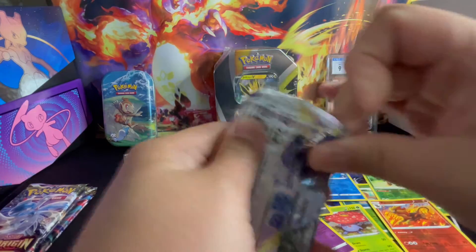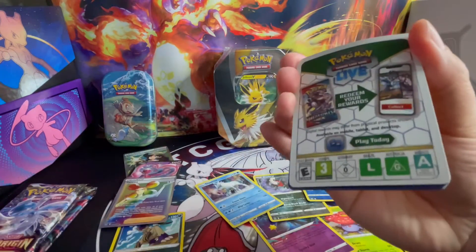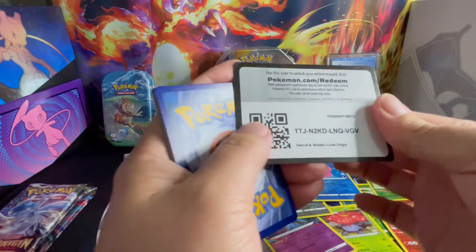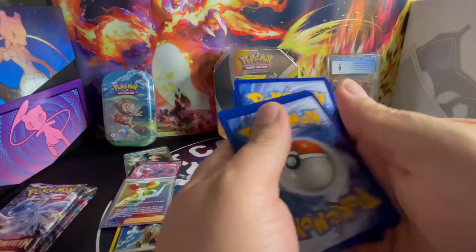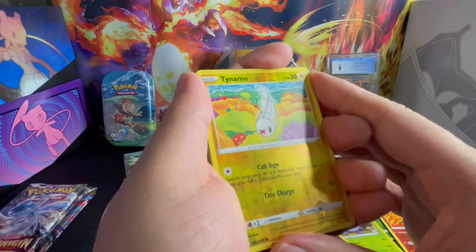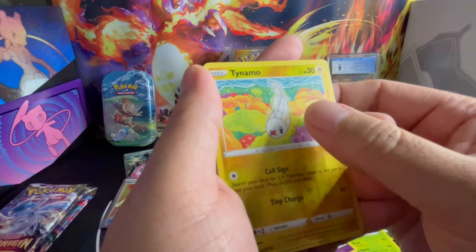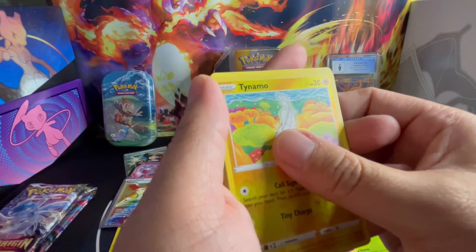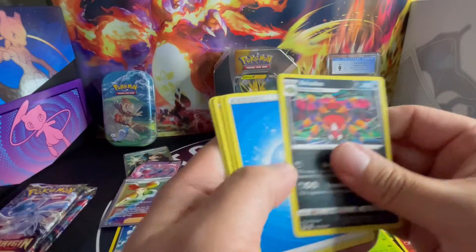Give us a black border. Come on, is it black? Oh my gosh, another white one. So many white borders coming in. We got Reverse Holo Tynamo. What do we have? No hits, non-holo.